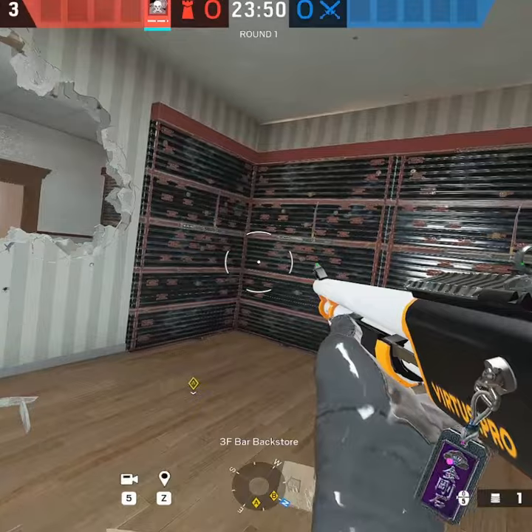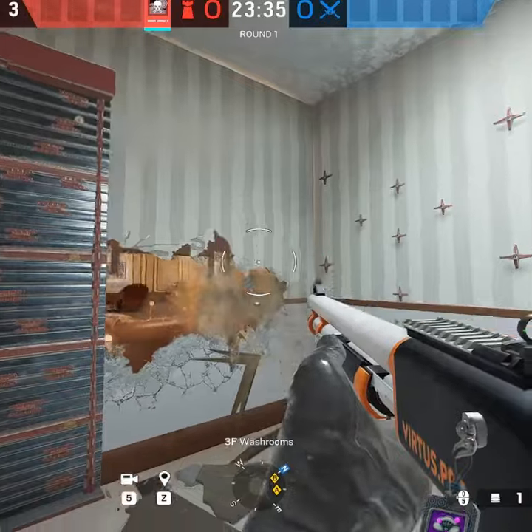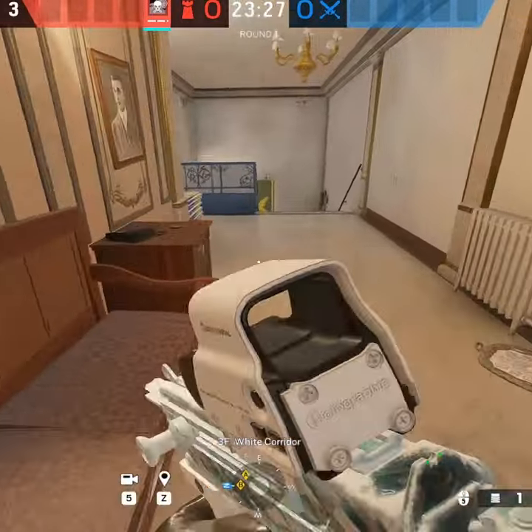Reinforce these three walls inside Freezer. Make it rotate to Bathroom. For wasting more time on Piano side, you want to make some holes like this. Then reinforce the left wall, and you can rotate to White side and just fall back.